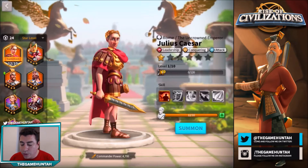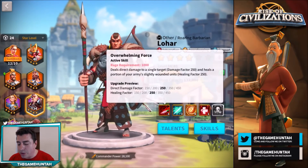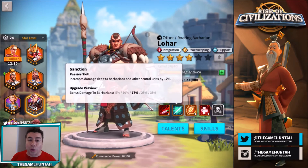Let's take a look at Lohar the commander. He's an epic commander. His first skill, Overwhelming Force, deals direct damage to a single target with a damage factor of 250 at level 3 (scaling from 150 to 450), and heals a portion of the army with a healing factor of 250 — not too bad. His Sanction skill increases damage dealt to barbarians and other neutral units by 17% at level 3, scaling from 5% to 35%, making Lohar very good for attacking forts, sanctuaries, and barbarians.